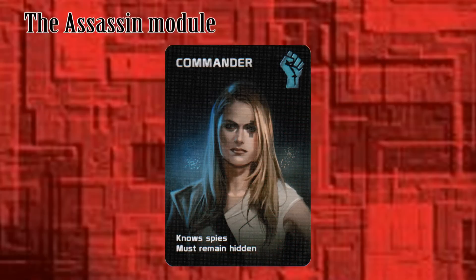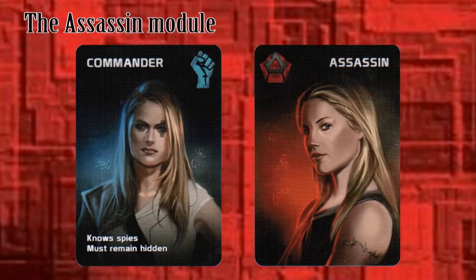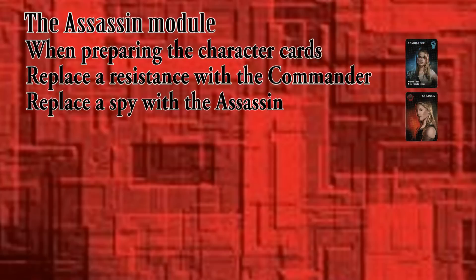In the Assassin module, one of the characters is the Resistance commander, and she has intelligence as to the identity of the spies. Unfortunately for her, one of the spies is an assassin sent to find and kill the commander. If the commander is too obvious with her knowledge, the assassin will figure out who she is and take her down. For those of you who have played The Resistance: Avalon, you'll recognize this. When preparing the character cards, replace one of the generic Resistance characters with the commander, and replace a spy with the assassin, then shuffle and deal out the cards as usual.